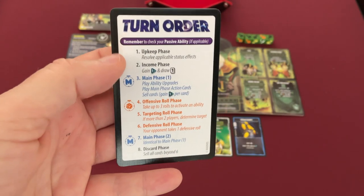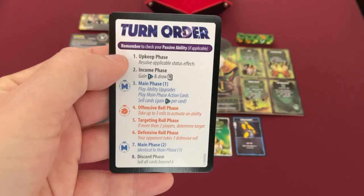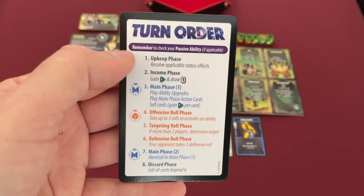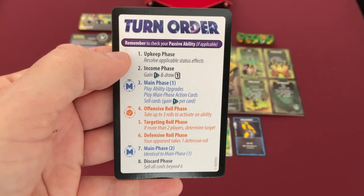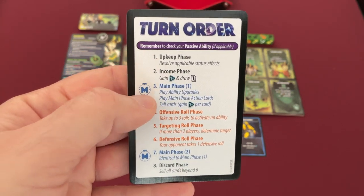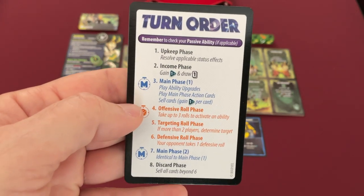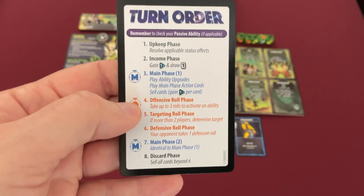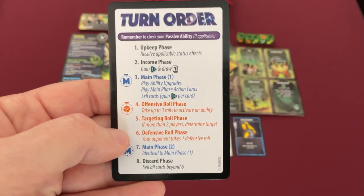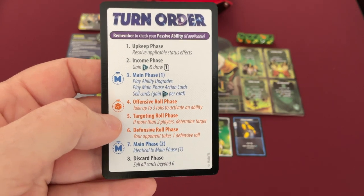Here's a look at the turn order. Remember to check your passive ability first. Then we go to upkeep phase and income phase — but the first player skips this, which is the advantage of going first since you're hitting first but not getting extra resources. Then we have a main phase where we can play abilities, cards, and sell cards. Then the offensive roll phase where you roll up to three times, then attack, then the defending player gets a defensive roll. Finally there's a second main phase, and a cleanup phase if you have more than six cards.